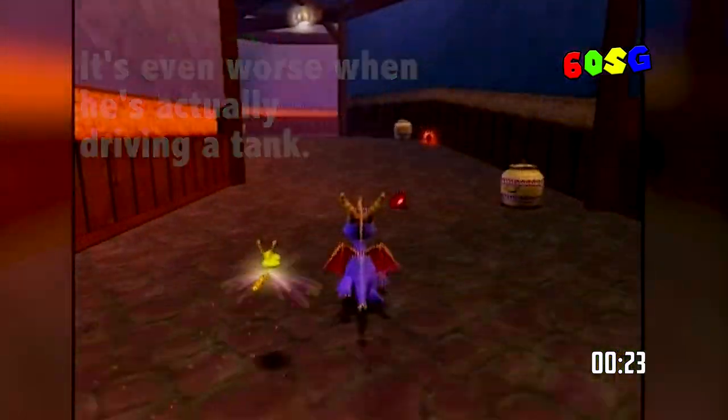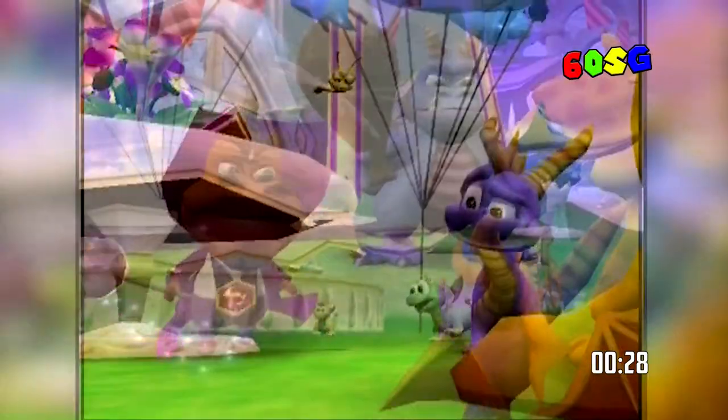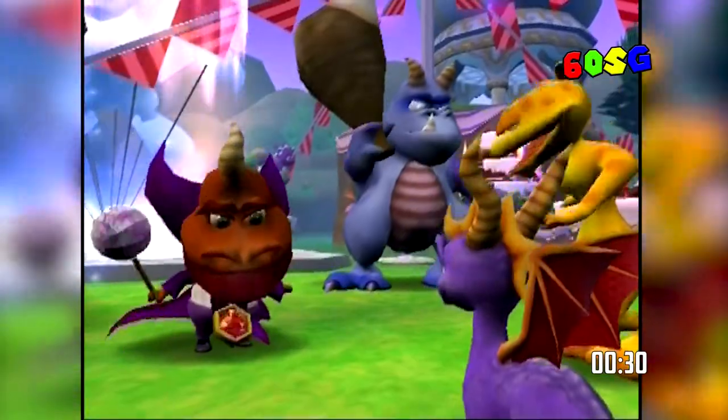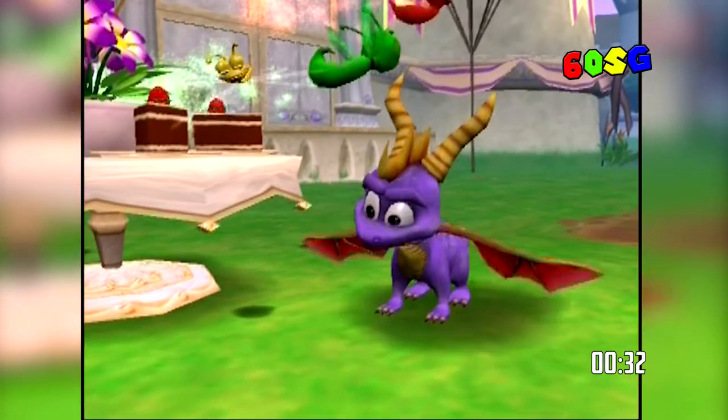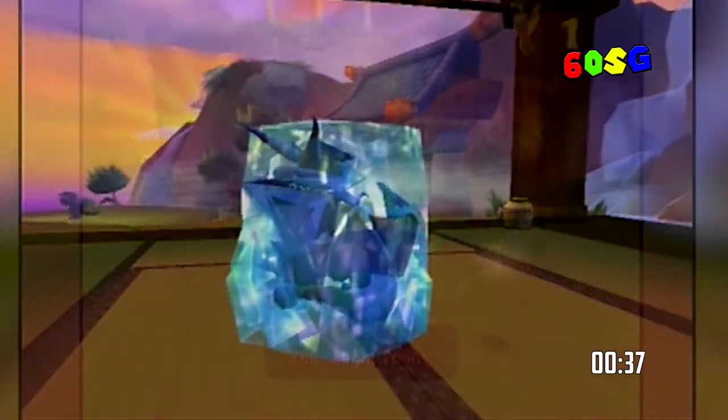The story follows on from previous entries in the series. The young dragons are about to be assigned a Dragonfly Guardian and everyone's happy until, oh no, Ripto appears and accidentally sends the Dragonflies across the nine realms. Spyro must rescue the Dragonflies and free the recently imprisoned Dragon Masters.